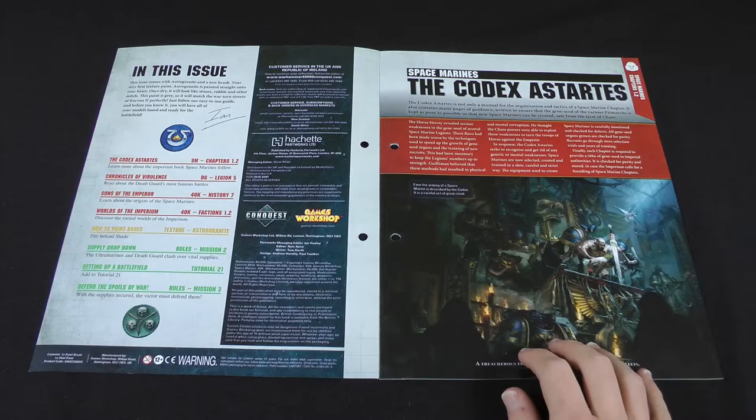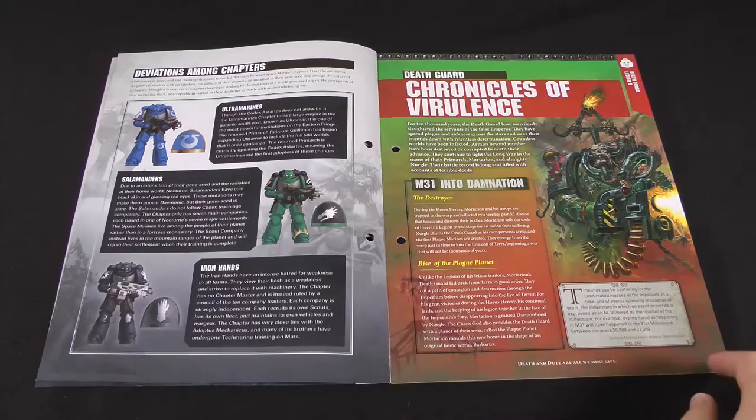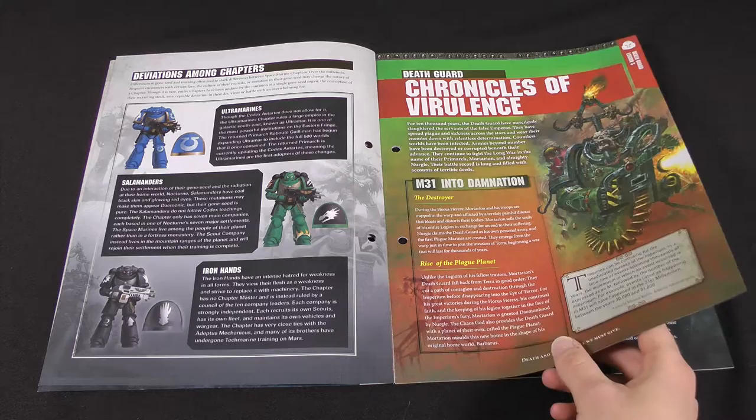Inside we've got some information about the Codex Astartes, the kind of Bible for the Space Marines that tells them how to do everything, written by Roboute Guilliman himself. And then a little bit about a couple of different chapters here - Ultramarines, Salamanders, and the Iron Hands. Then we've got some Chronicles of Virulence, which is all about Death Guard campaigns.